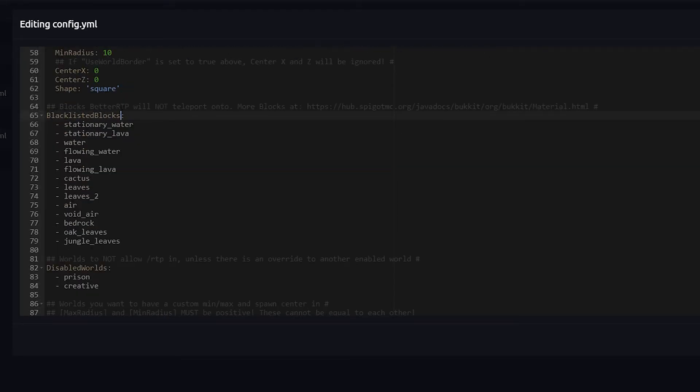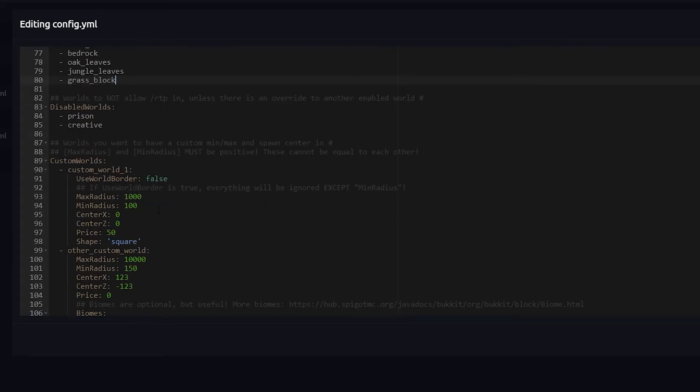Here you have blacklisted blocks — blocks that BetterRTP will not teleport you onto. By default these include water, lava, flowing lava, leaves (so you won't spawn in a tree), and cactus. BetterRTP actively looks for a safe spot for you. You can add any material to this list — for example grass block — and people will never RTP onto grass. You can also disable RTP entirely in specific worlds, like a prison world or creative world.